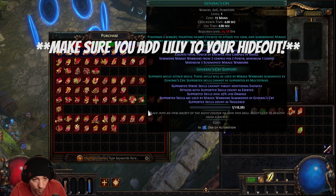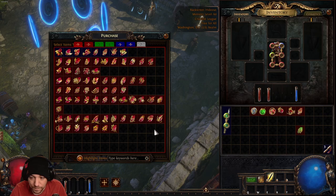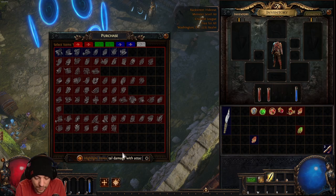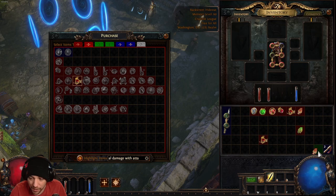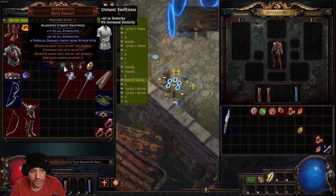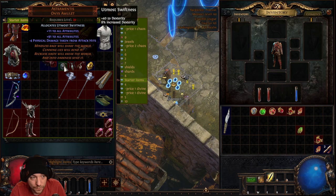You won't be able to use all the support gems from level one. What I usually do when I start a new character is go to Lily in Act 1 town and buy Smite and all the support gems even if I don't have the level yet. I keep them off to the side and every couple levels I check my inventory to see if something is usable. The Astramentus at level 20 helps meet attribute requirements for most gems.